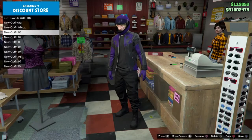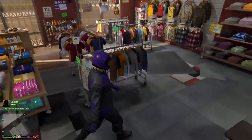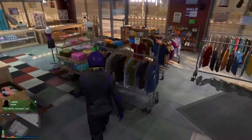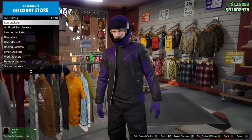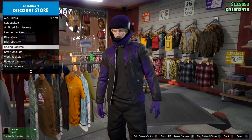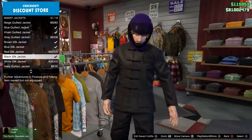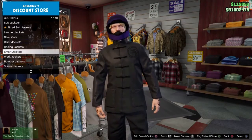You're gonna have to have another outfit that you can save a hat on, because you're gonna have to transfer the hat with this outfit. First thing you want to do is go to tops and go down to smart jackets, find this black silk jacket, put that on, and save it.